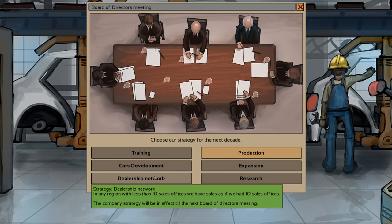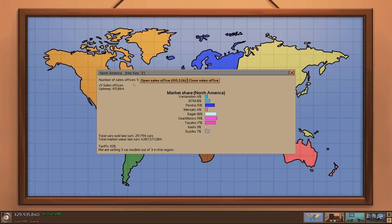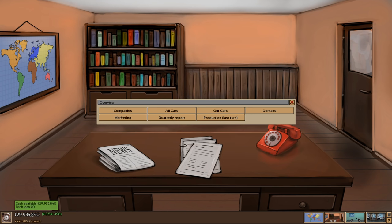There's also production, expansion, and research. But I think I'm going to go dealership network — I think this makes the most sense. So we're doing pretty good on sales. That means we can go over here — we have five offices, let's close a bunch of them because we don't need more than that if we're going to have the effective 10. I decided to turn things up in North America to max — we're really going to market the heck out of this — and also mass market. Just put a bit more money into marketing now that we have it, because goodness, we're really raking in the cash right now.